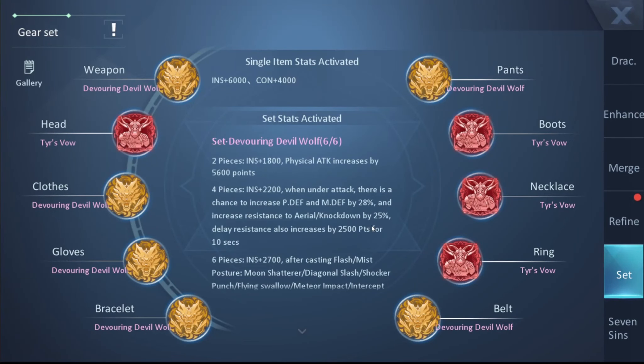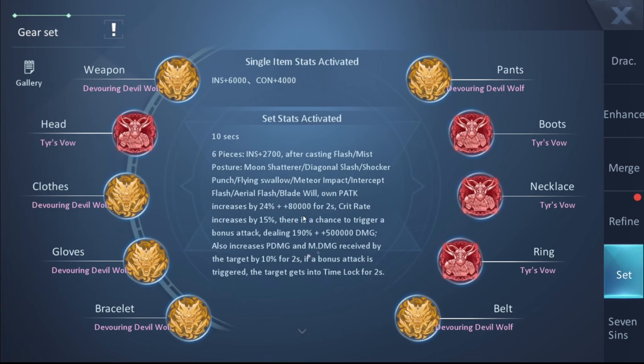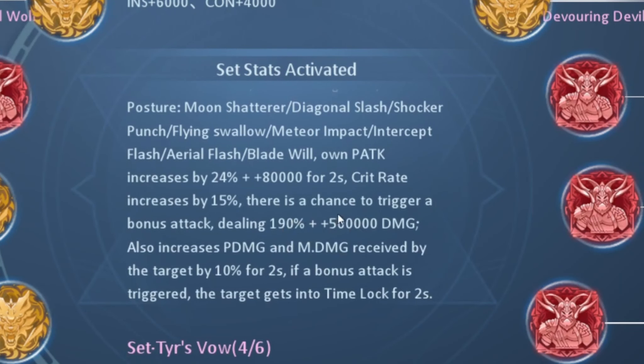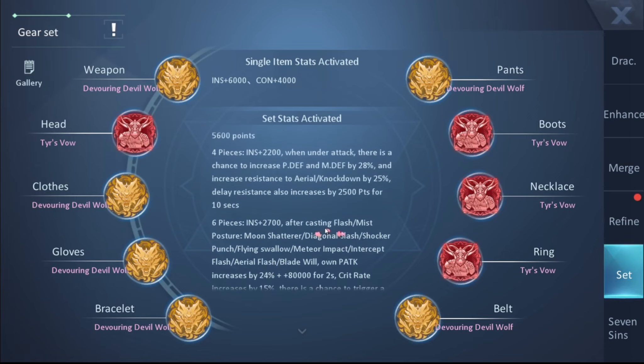For six-star dragons, the one that best fits this class and solves most of its issues is Lord of the Sky and Moon. It gives you super armor and increases your movement speed, which helps you catch runners and avoid being stunned. If you're the type of player who gets frustrated when opponents run away — please do not use this class.